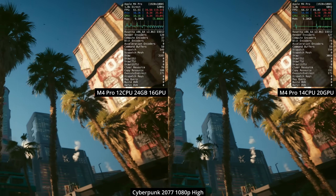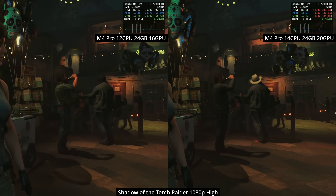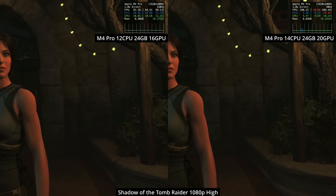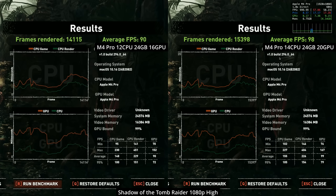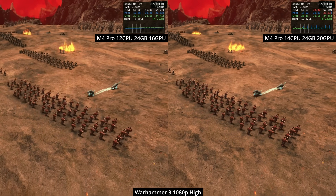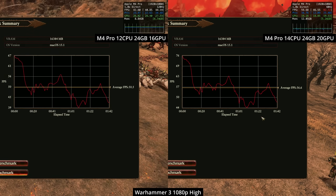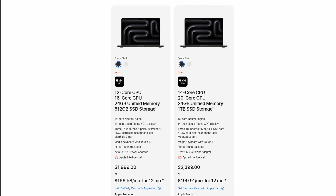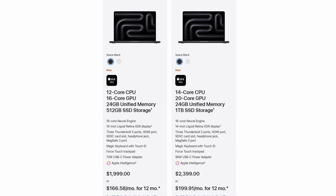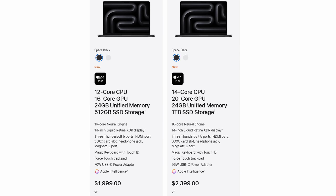The higher-end M4 Pro shows a roughly 10% performance uplift. In the Shadow of the Tomb Raider macOS benchmark at 1080p high the difference is about 9%, and in the Total War Warhammer 3 battle benchmark it's about 12% — a marked improvement between the two M4 Pro iterations. While I never recommend upgrading a Mac purely for gaming, the $400 price difference may be justified given the gaming performance gains, a 1TB SSD, and improved CPU core performance.